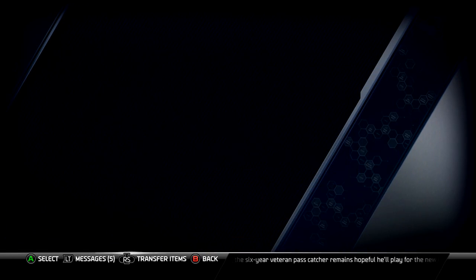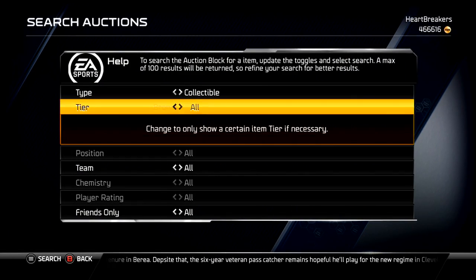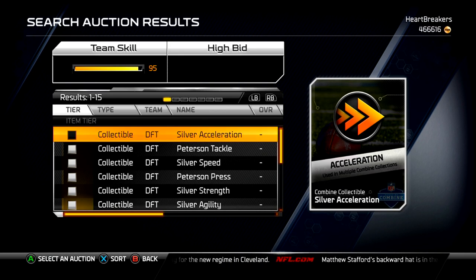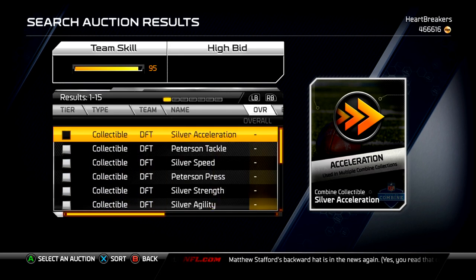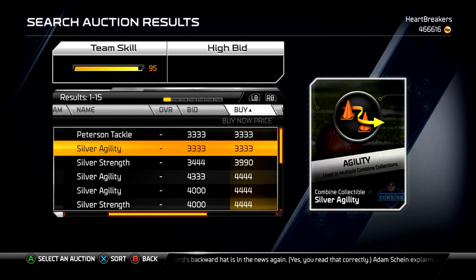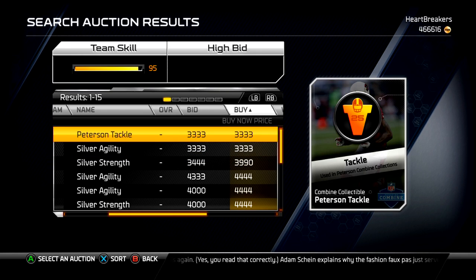I do have one thing — I want to know your guys' opinion. Should I get Randy Moss, the All Madden 25, the 99 overall one, and Isaac Bruce? Or should I just get Sean Taylor? I'd like to know your guys' opinion — I'm going to get one or the other.